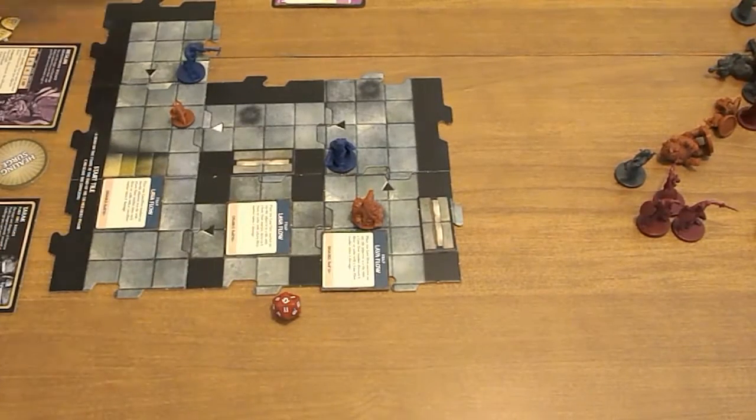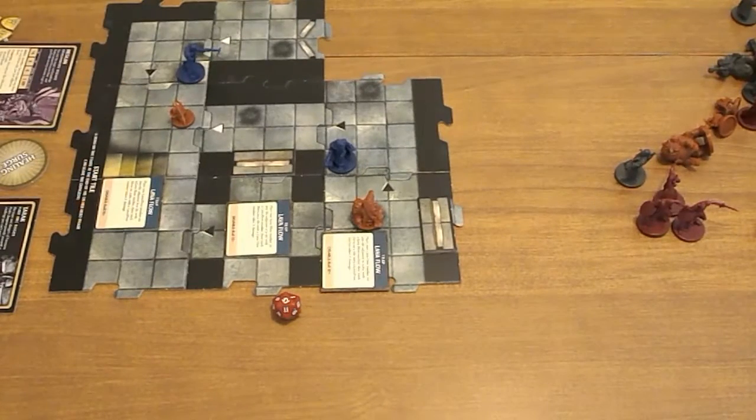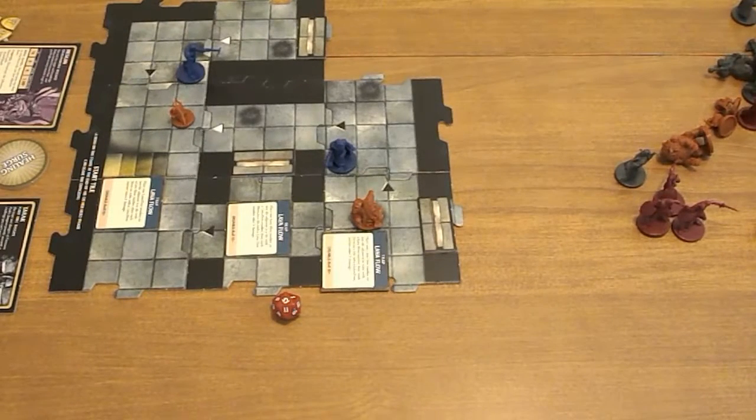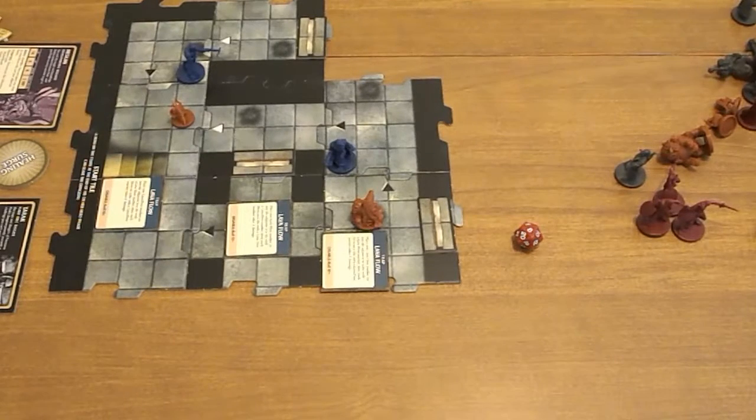Exploring time. Put another doorway. No encounter. The monster is activating — it's the Gibbering Mouther. He's going to attack Heskin. 8 and 8 is 16, that's enough to do 1 and dazed.